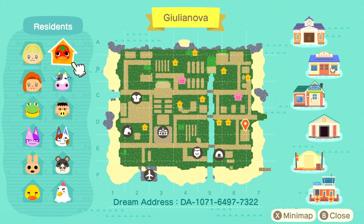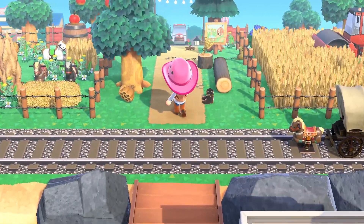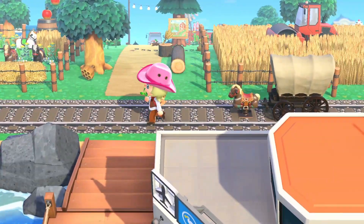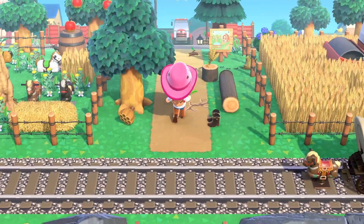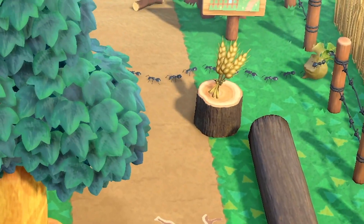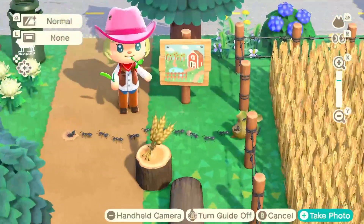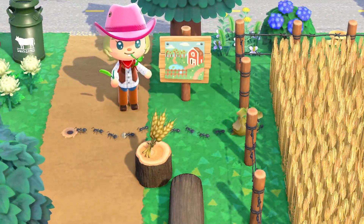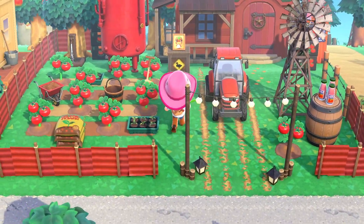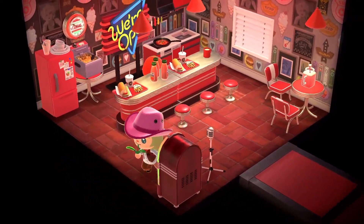I went for pretty much a no-terraforming island. The first place I want to tour is my airport entrance. I have a railroad track that goes all the way across the island. I have a wheat field to my right and a little horse stable to my left. I also have ants that spawn from a rotten turnip — one of my favorite details. And here is Ketchup's tomato farm — absolutely adorable.